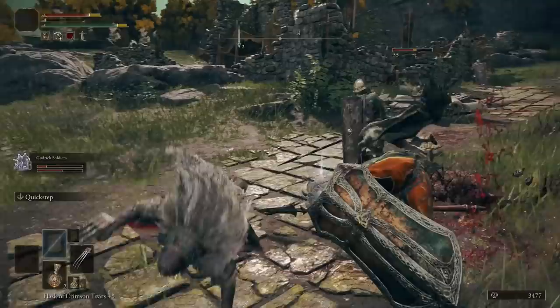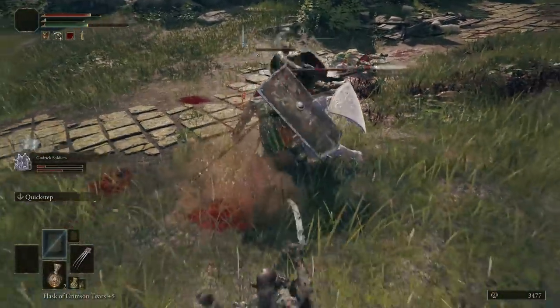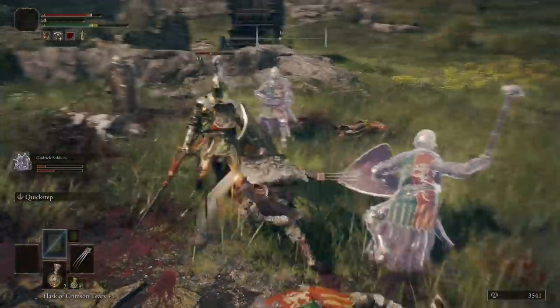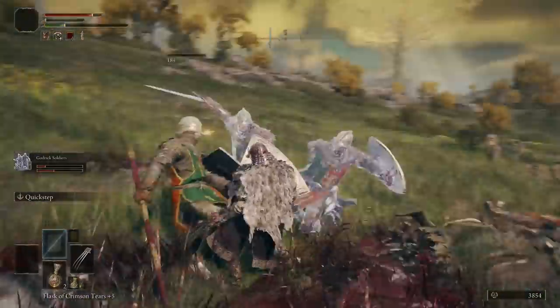If you want to take the easy way, you just literally run up and grab this item on the corpse. And as you can see - the Hook Claw! That is my very easy way to get the Hook Claw. Hope you enjoyed the video, I hope you find it useful. Comment below if there's anything else you want to know, and of course if you can leave a like and subscribe - catch you on the next one, peace!